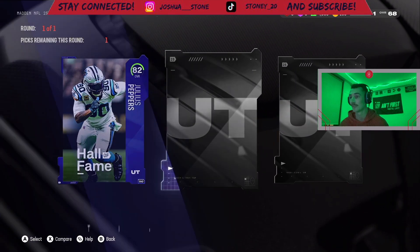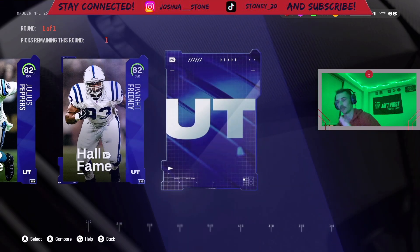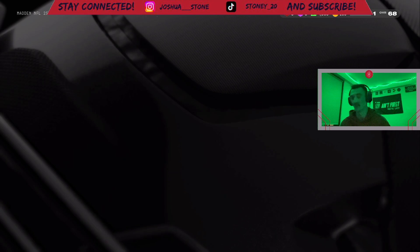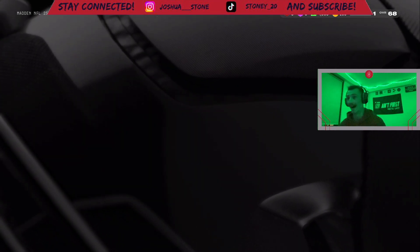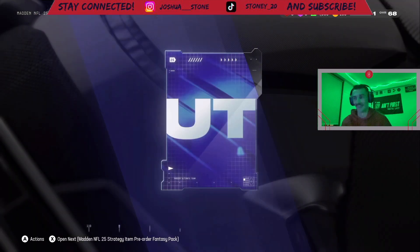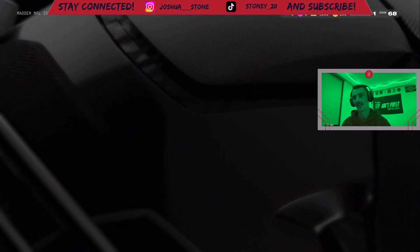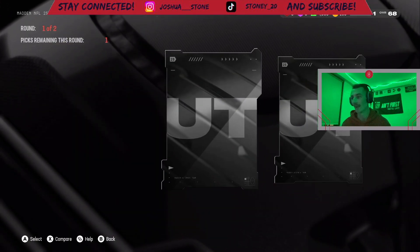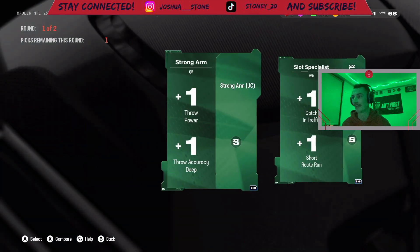Now we have the Hall of Fame pre-order pack - Julius Peppers to start out with, that's Dwight Freeney, we're taking Julius Peppers without a doubt. Then Devin Hester - I don't like smaller wide receivers, sorry we're not going with offense to start this thing out. But now we do get Christian McCaffrey - we get some offense here, and from here on out we do need to focus a little more on offense.